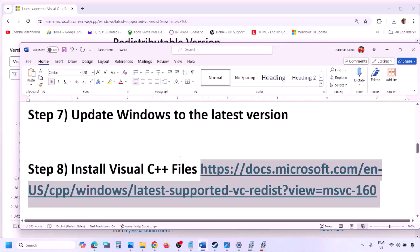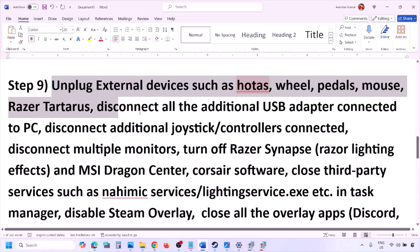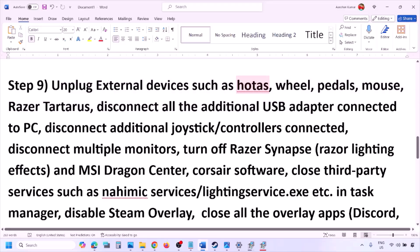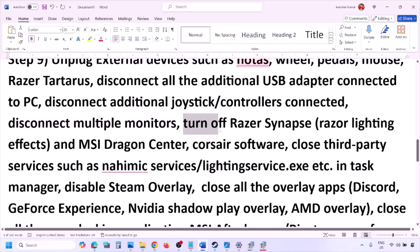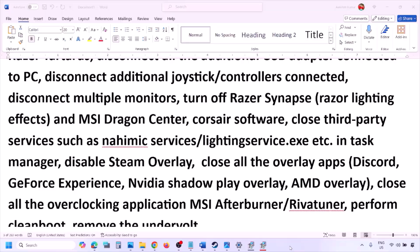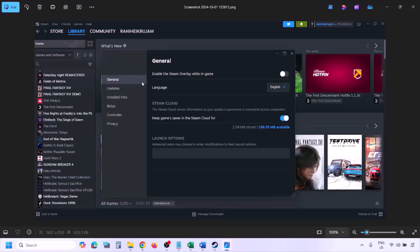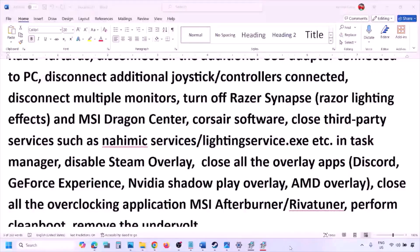The next step is to unplug all external devices you're not using — HOTAS, wheels, pedals, USB adapters, dongles, extra controllers. Disconnect additional controllers and try launching the game on a single monitor. Also close any third-party services or applications that are running, and disable Steam overlay. To disable Steam overlay, go to Steam Library, right-click the game, select Properties, go to the General tab, and turn off 'Enable the Steam overlay while in-game.'